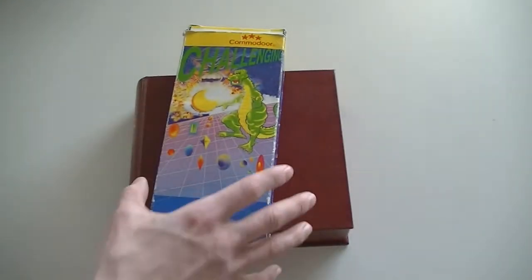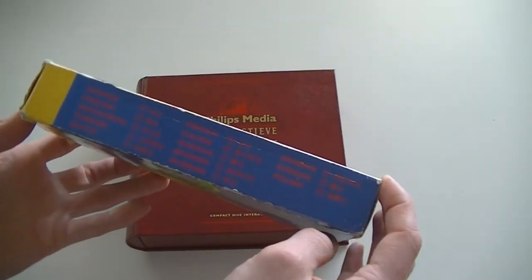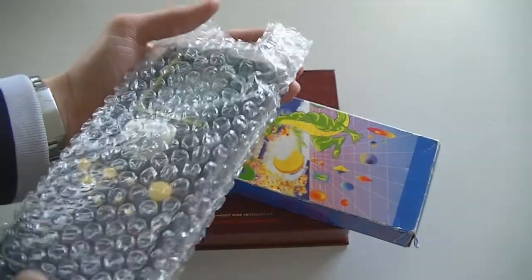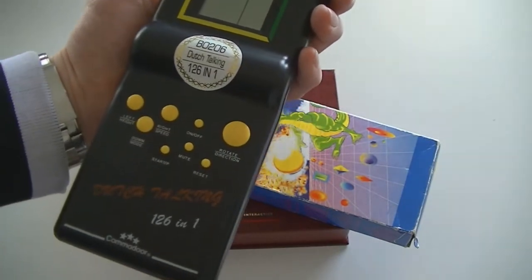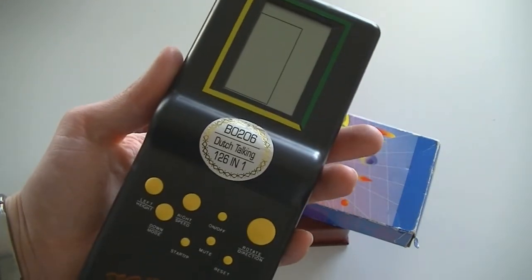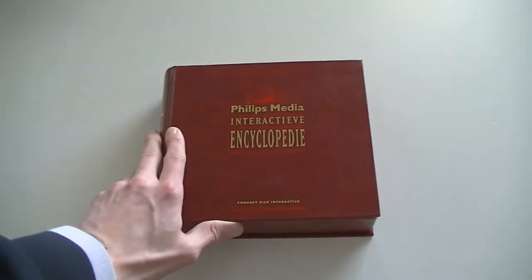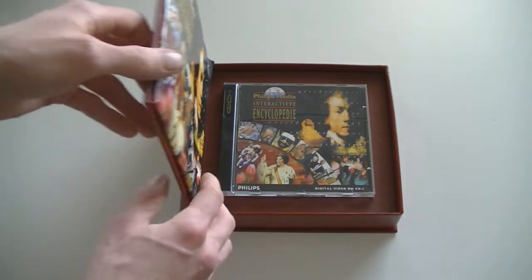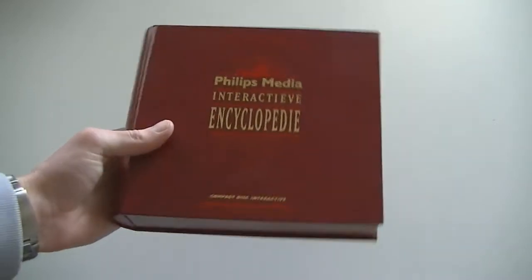Here are another two items you don't see every day and are quite strange. This says Commodore Challenging on the front, has a whole lot of languages on the side, and basically it's a handheld Tetris multi-game — it's Dutch talking, not sure why it should talk, but this is one of those Tetris things that claims 100,000 games but is basically all just Tetris. Then the other one is the Philips Media Interactive Encyclopedia, which has a nice book and a CD-i disc — basically just an Encyclopedia on CD-i, like Encarta on PC but the CD-i equivalent.